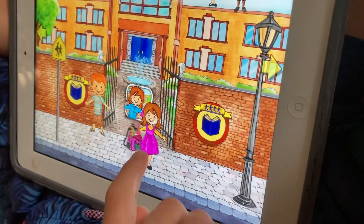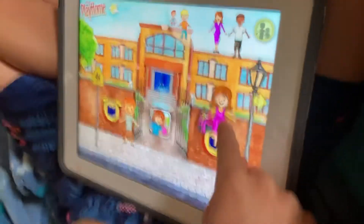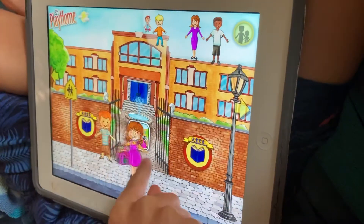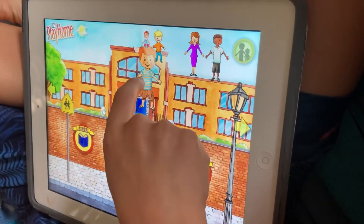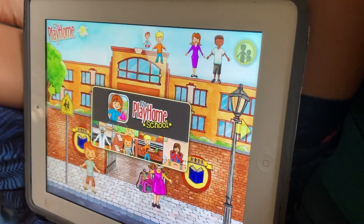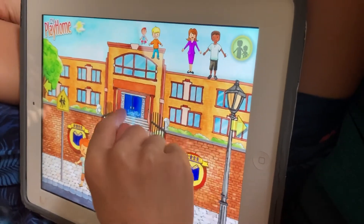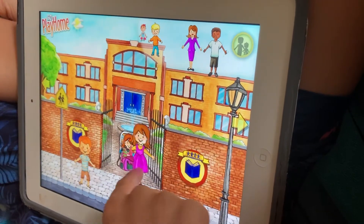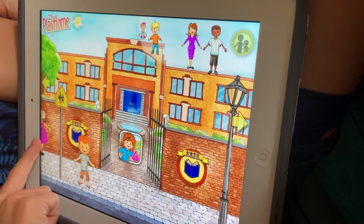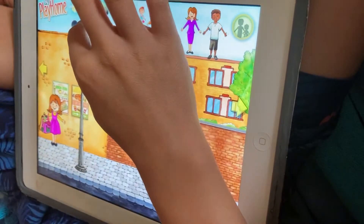So here we are. This girl was at school — I'm going to name her Lily. So Lily was in school, and here's Jack. Lily's right there too. This is what the school actually looks like. If I tap it I could go in, but we have to buy the game and then it's going to unlock it, but we can't do it today. This is world one.